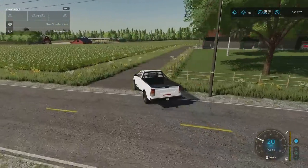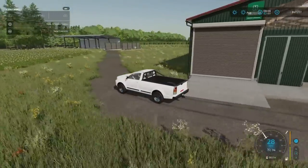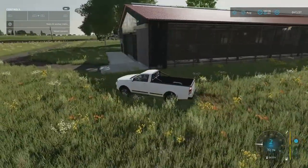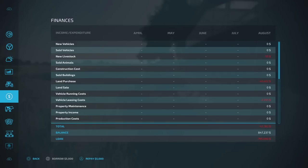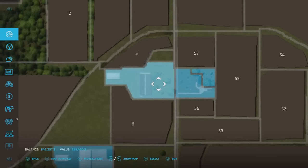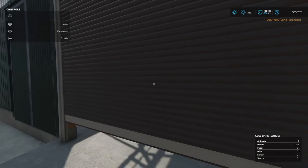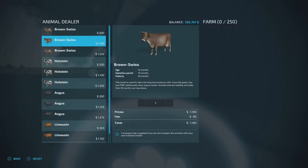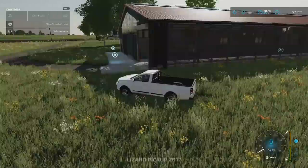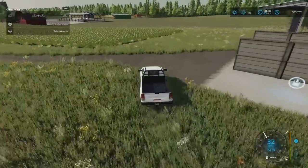Crossing the road, we've got the first animal pen stop — a manure heap and the cow pen. We don't have access to it yet. Going to the map, this plot to buy is 291,470. Buying it gives us all the triggers, and this holds 250 cows. You can sell it again if you want.